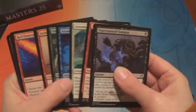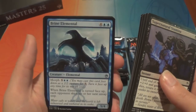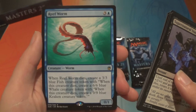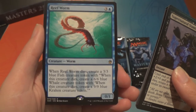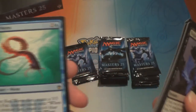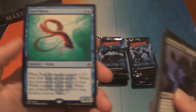Was that a Jackal Pup? Yeah! We have a Red Elemental Blast, Caustic Tar, Brine Elemental, and a Reef Worm — blue and three. When Reef Worm dies, create a 3/3 blue fish creature token with 'when this creature dies, create a 6/6 blue whale creature token with when this creature dies, create a 9/9 blue kraken creature token.' This is the best — we're going to take all of these and put them in a deck!